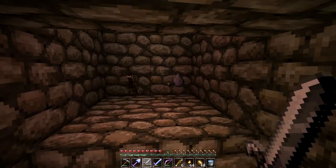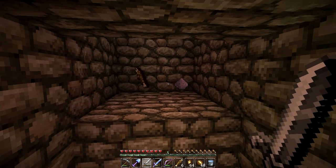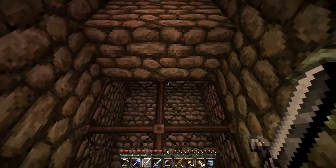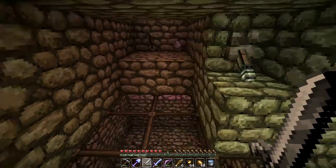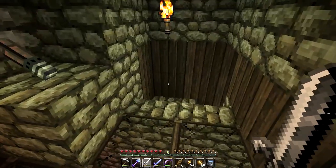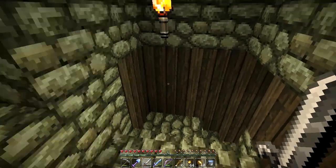At some point an infected villager is going to fall down here. What we need to do is be able to isolate that infected villager and get him into a safe zone where we can then cure him using a golden apple and a weakness potion. We still need to be able to make a weakness potion, so that is probably going to be coming up in the next 10 episodes or so.